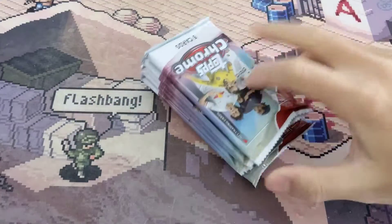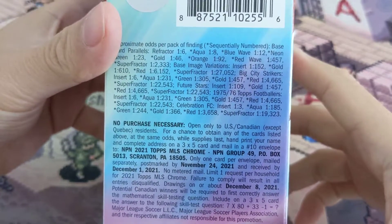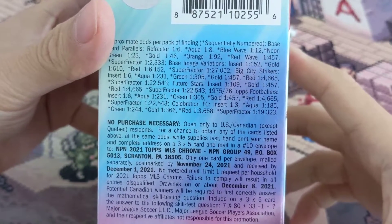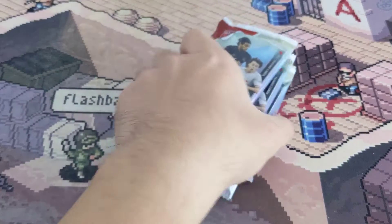MLS is kind of like prospect content - bonus content. We've got 30 total cards, six packs, five cards each, six exclusive pink parallels. Here are the odds - we're looking for a super factor of Peppy, Aronson, or Kaden Clark.